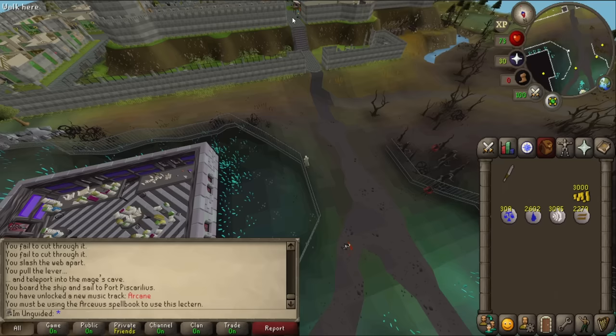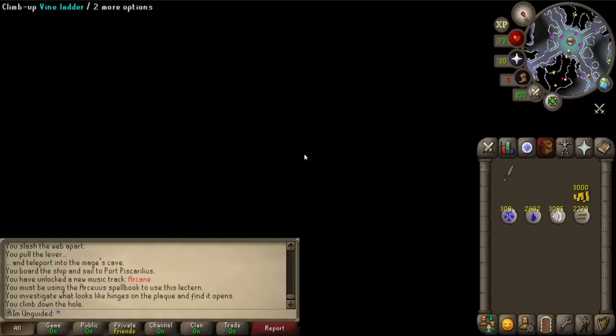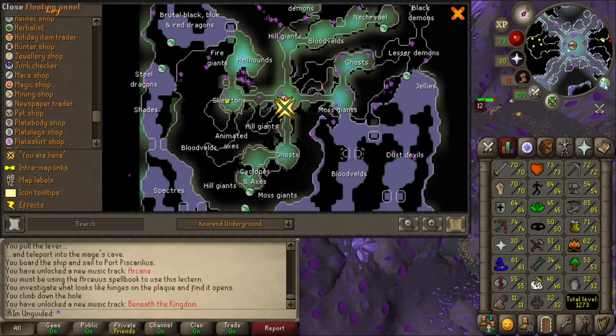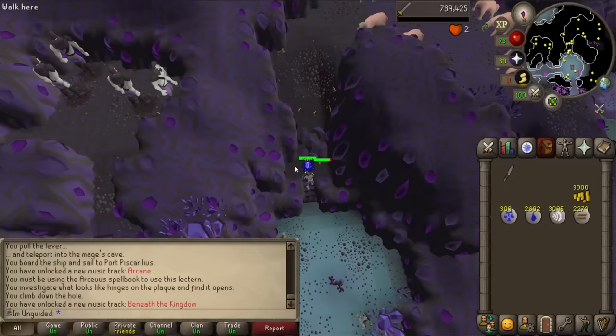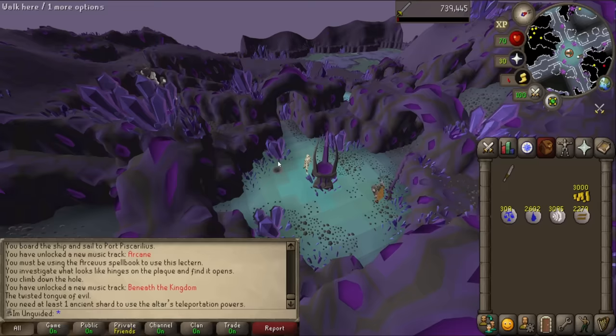Can you kill stuff down there if you're not on a Slayer task? Let's quickly try it. Oh actually, you need a really high level Slayer requirement - I need 50 Slayer before I can even kill Bloodvelds, I think. So that isn't possible for me right now. I can kill stuff down here though. I have a feeling that these Bloodvelds very occasionally drop soul runes, like just two or three at a time. Might be completely wrong.